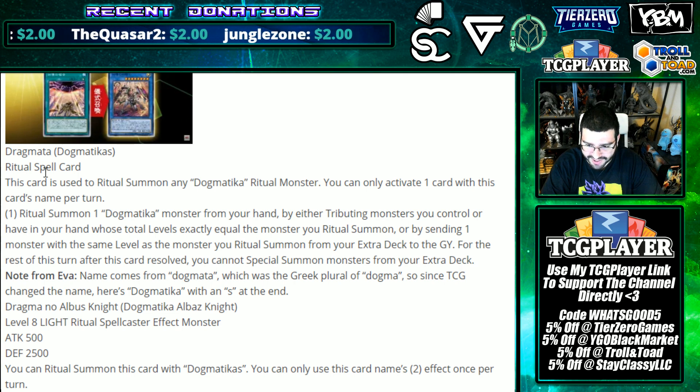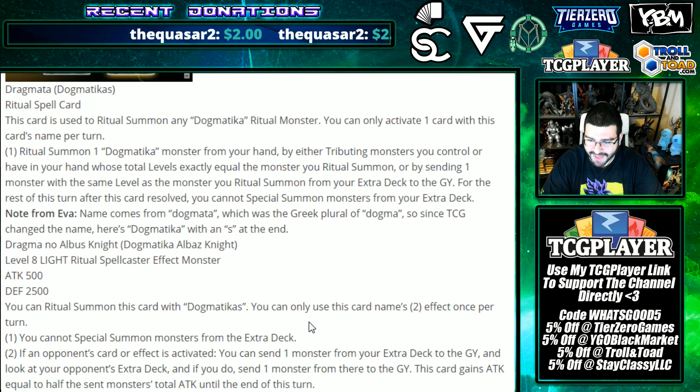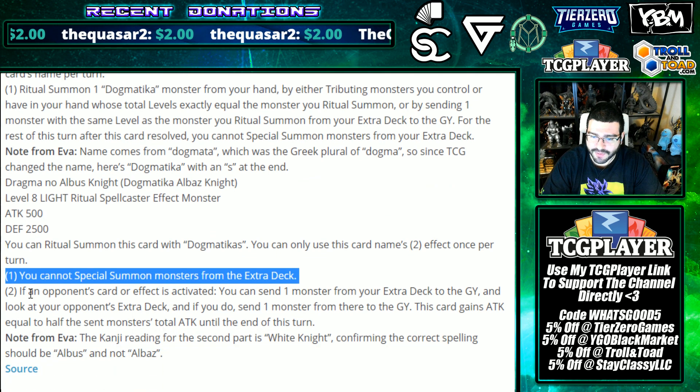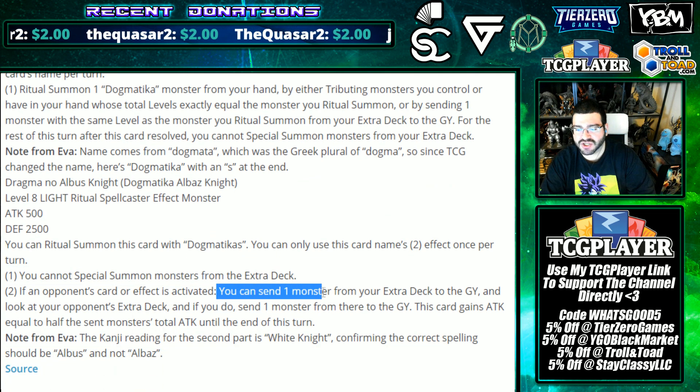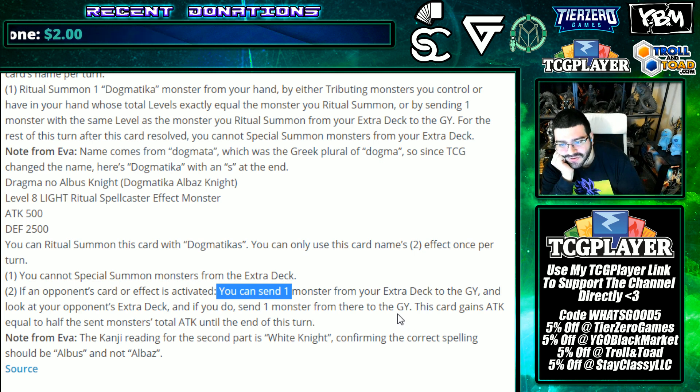Note: the name comes from 'dogmata', which is the Greek plural of dogma - so the TCG changed the name to Dogmatica with an S. Dragma - no, Alba's Knight - Dogmatica Alba's Knight: a level 8 light ritual spellcaster effect monster, 500/2500. You can ritual summon this card with Dogmatica. You cannot special summon monsters from the extra deck. Effect two: if an opponent's card or effect is activated, you can send a monster from your extra deck to the graveyard, then look at your opponent's extra deck and send a monster there to the graveyard - this card gains attack equal to half of that monster's attack.